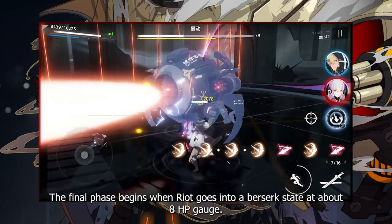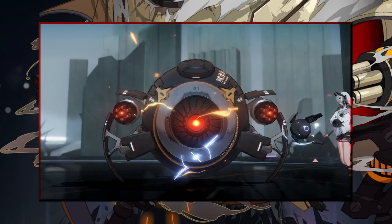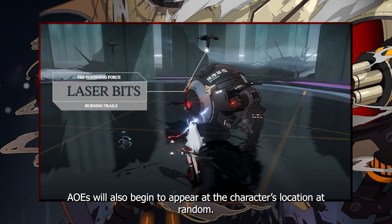The final phase begins when Riot goes into a berserk state at about 8 HP gauge. Two laser bits will be permanently floating around the map, scorching the ground as it passes and leaving behind a flaming field, so be careful where you stand. AoEs will also begin to appear at a character's location at random.